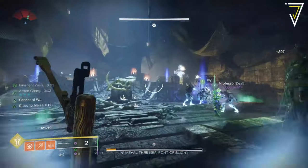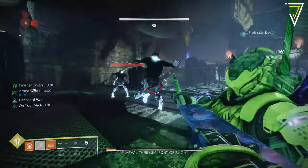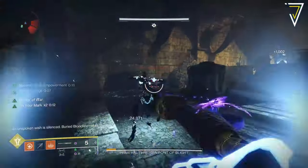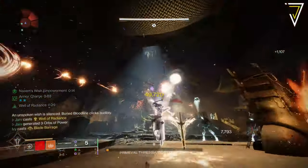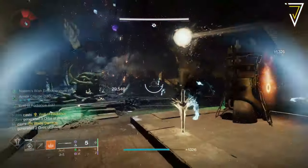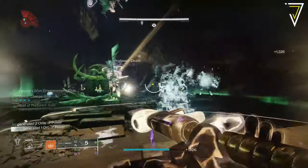The Buried Bloodline fires two tracking bolts that leach health from the target, and rapid final blows with the weapon will also grant Devour to the wielder. As for the catalyst, when Devour is active, this weapon also weakens on hit. It's a very powerful catalyst that makes the weapon even stronger and is well worth the effort once you get your hands on it.